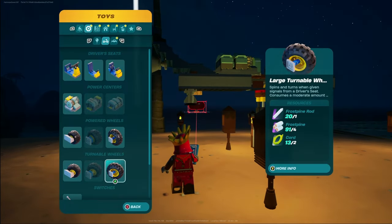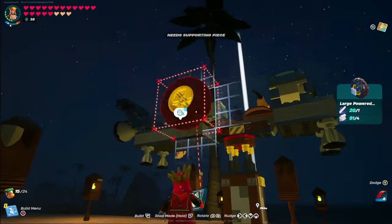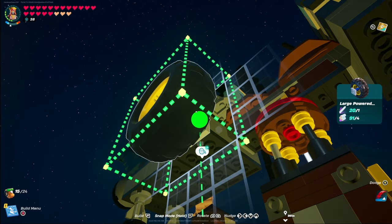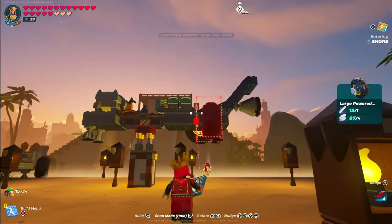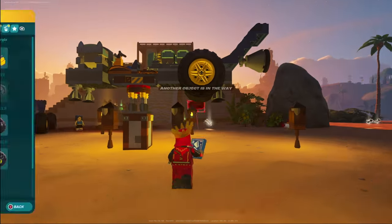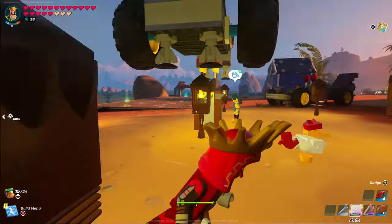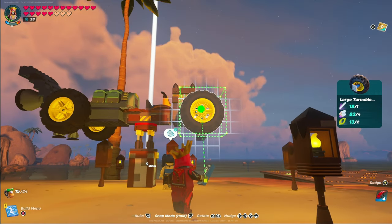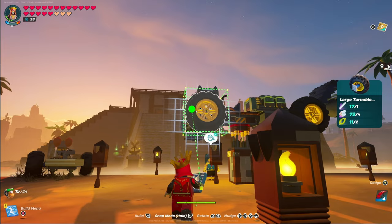The next part of this build is large powered wheels. We're going to put the large powered ones on the back by lining up the wheel on the outer side of the block and nudging it to the left six spaces: one, two, three, four, five, six. Lining up the next one should be easy since you have the other in position — you can nudge it over six spaces as well. Then moving to large turnable wheels, place these towards the front and nudge back two spaces. Do the same on the other side: one, two. Now we've got all our wheels on.